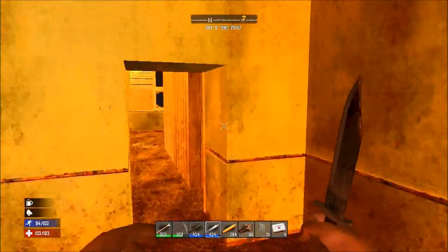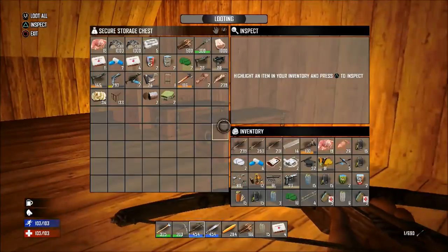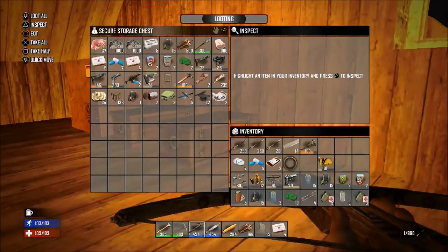Now begin making your way upstairs to the top floor. Quickly begin emptying your inventory into your chest.